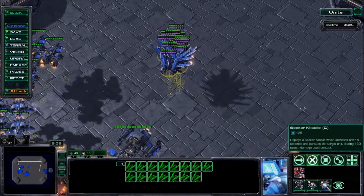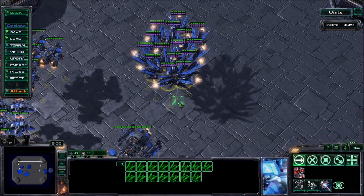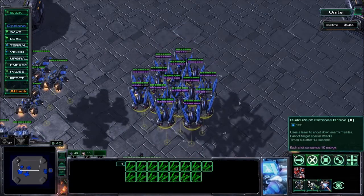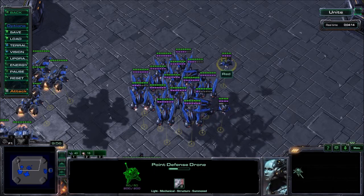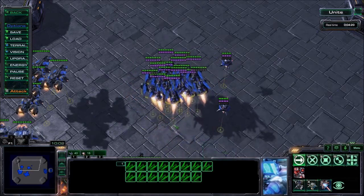It can make sense to use rapid fire for hunter seeker missiles, though I personally don't use it. And it doesn't really make sense for point defense drones, because point defense drones are a very situational ability, and you want to have high control over how many and where to use them.